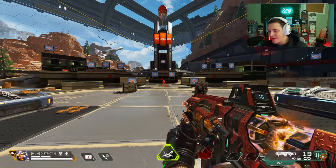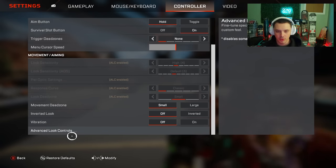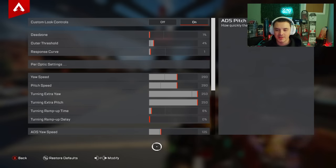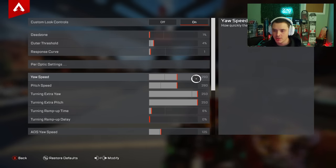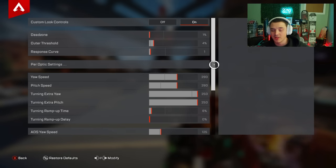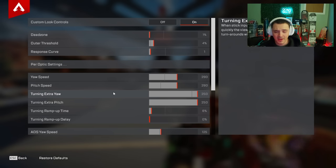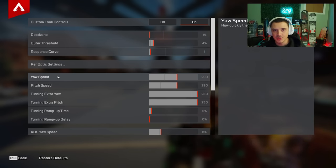We're in the firing range. Go to settings, controller, scroll all the way down to Advanced Look Controls. By default this is turned off — make sure you turn on your ALCs. That opens up a very daunting, complex settings chart of various percentages and numbers. Don't get overwhelmed — a majority of these settings don't matter that much and four of them you're really not even going to touch. The three most important settings are your dead zone, outer threshold, and response curve.